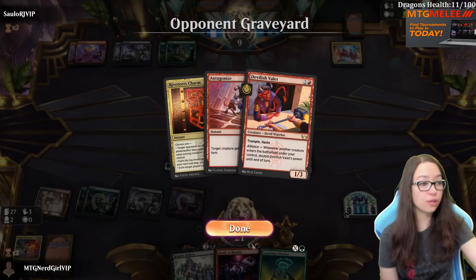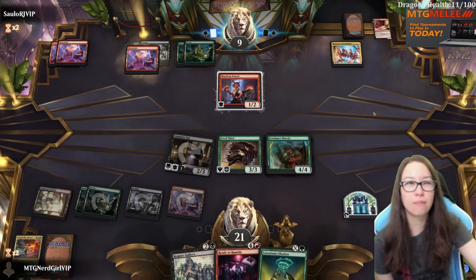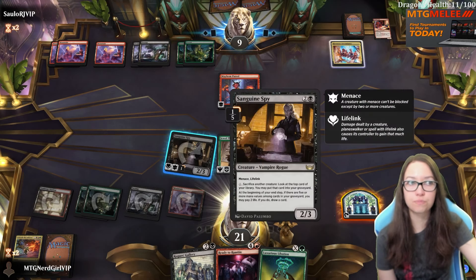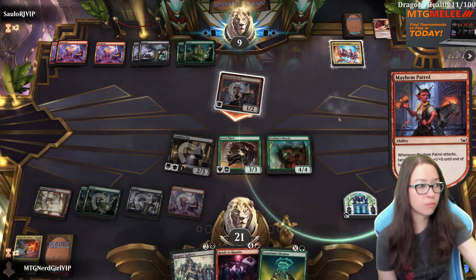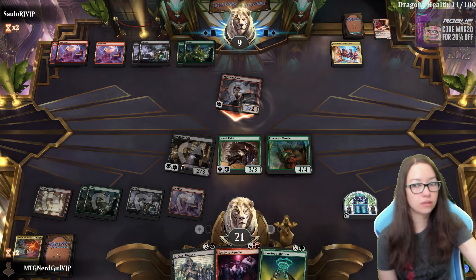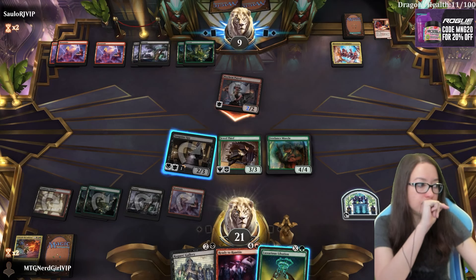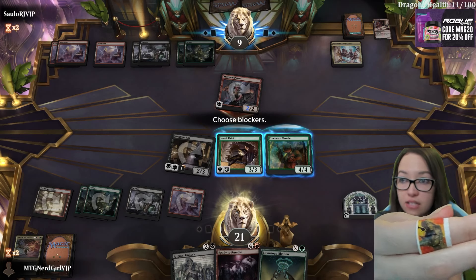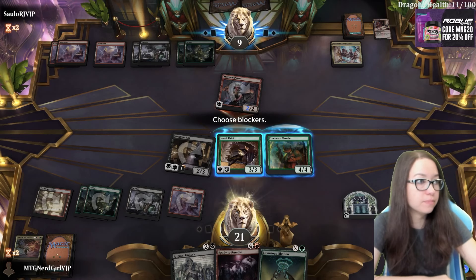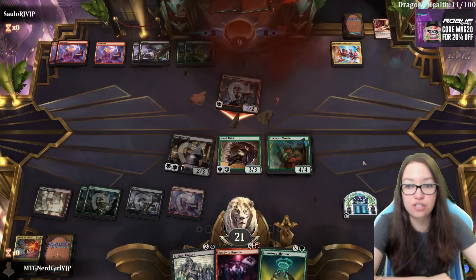There's the exiled creature so they can board clear for three - there's a three mana board clear. And there's like two others but I don't think they're in these colors, I think they're mostly in white. I'm not blocking - we have plenty of life, I'm not going to risk my better creatures.